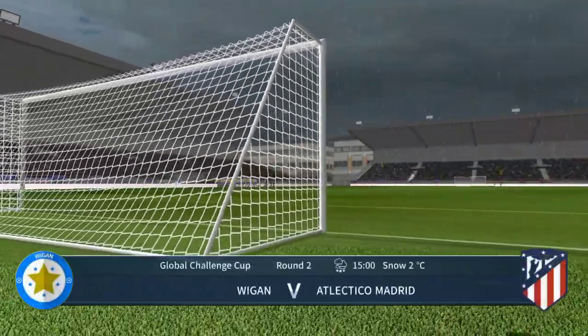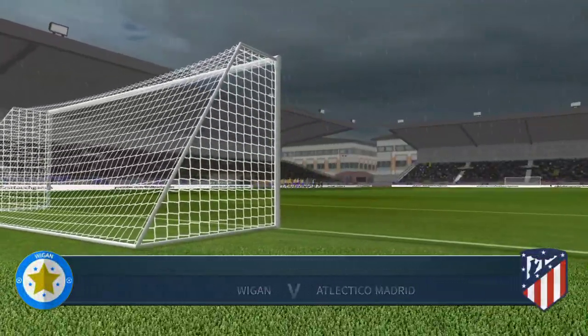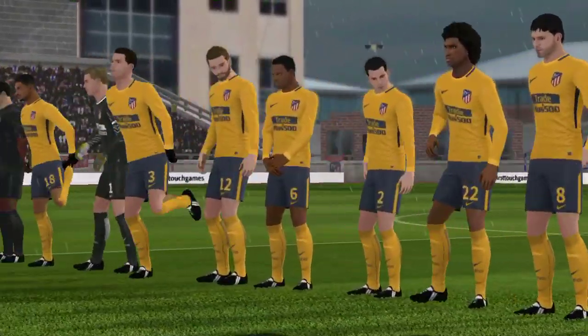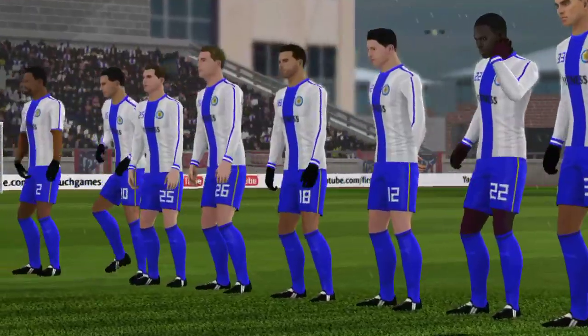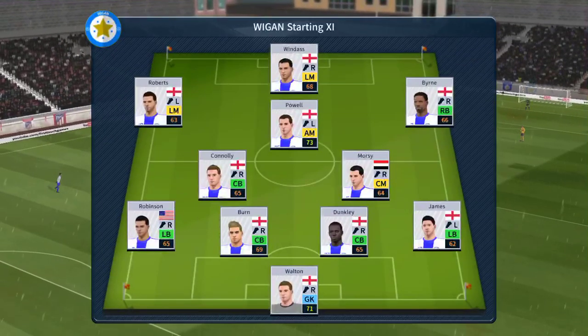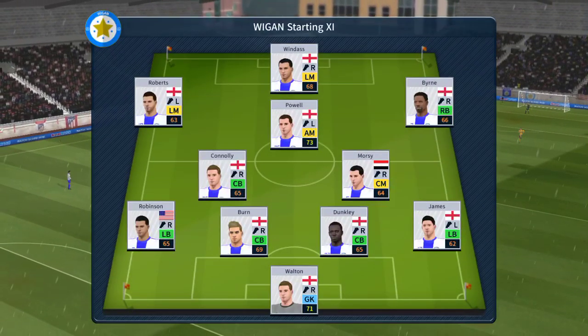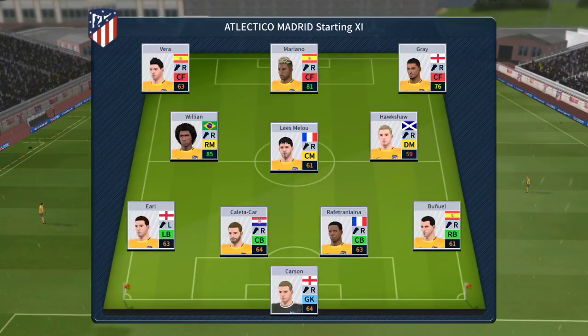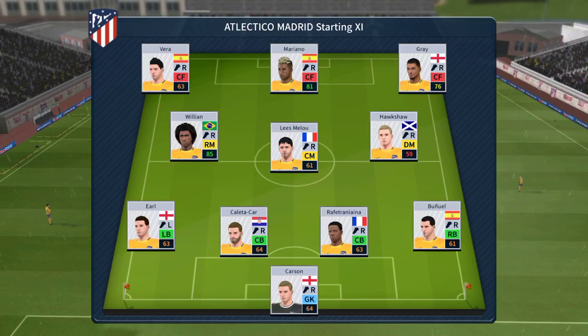There's a big cup tie atmosphere for this game. The team lineups have been announced — let's see how they weigh up against each other. The manager's playing a 4-5-1 formation today, while they're playing three at the front — it's a 4-3-3 formation.